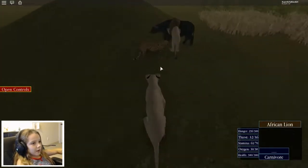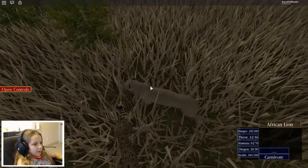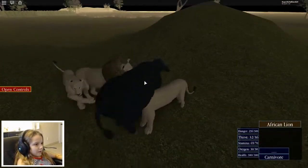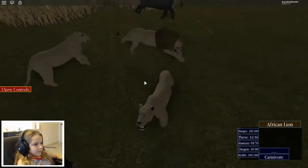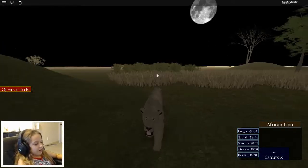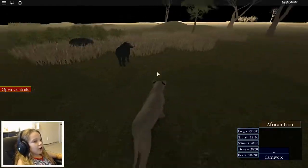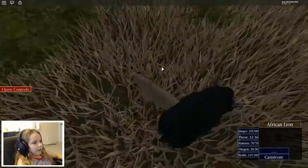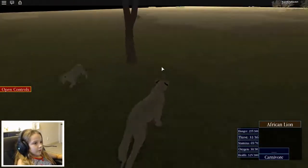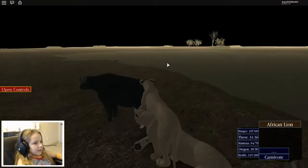There's a couple up here. I can't grab them - he's running away. You can call by doing 1 and 3. You can do different calls: this one's a growl, this one's a call, this one's like a danger call - some people say it's a mating call. I'm gonna go try to kill this bison, he's just sitting there.